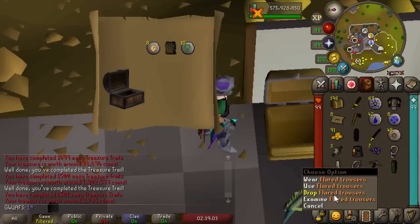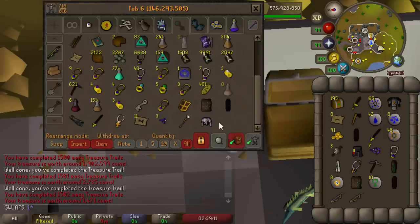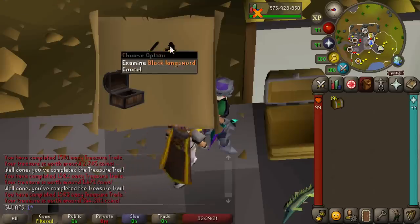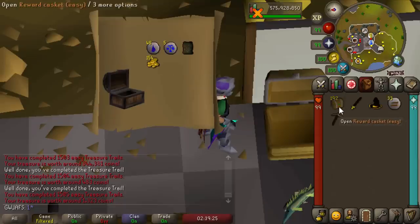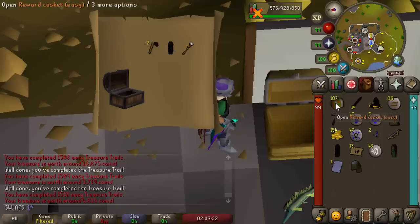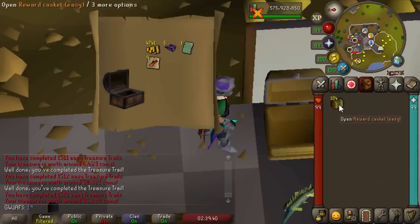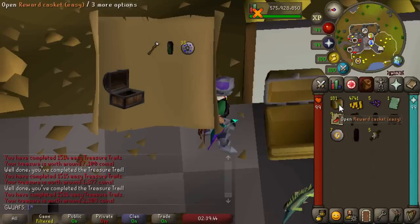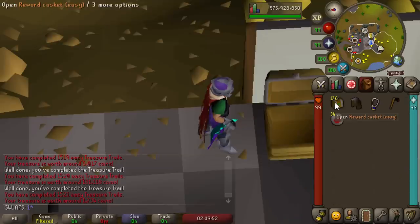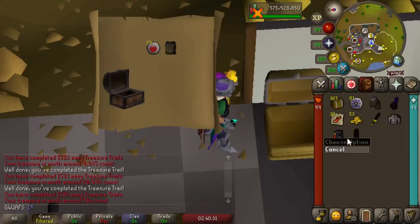I did use Implings to open these, so it did cost me a good bit of money. But you can do them pretty fast through the Ham Members method — probably like 20 an hour if you're really fast, as long as you have the Thieving level to not fail. We've been getting an awful lot of Coifes recently, which is pretty suspicious. Steel Plate Body Trimmed, Black Helm H1 again, Steel Plate Skirt, Bob's Green Shirt — back to back into a Bob's Black Shirt. Can we get Bob's Pink Shirt? Double unique: Green Elegant Blouse and Black Wizard Hat Trimmed.